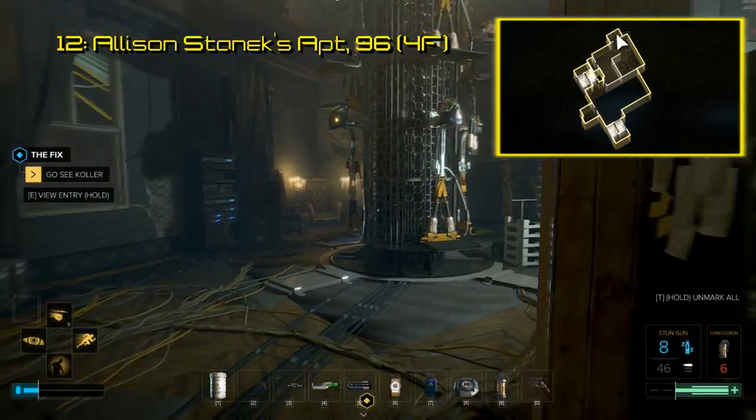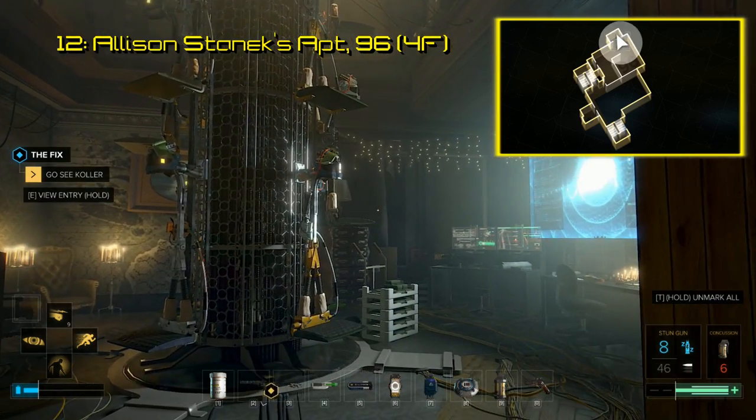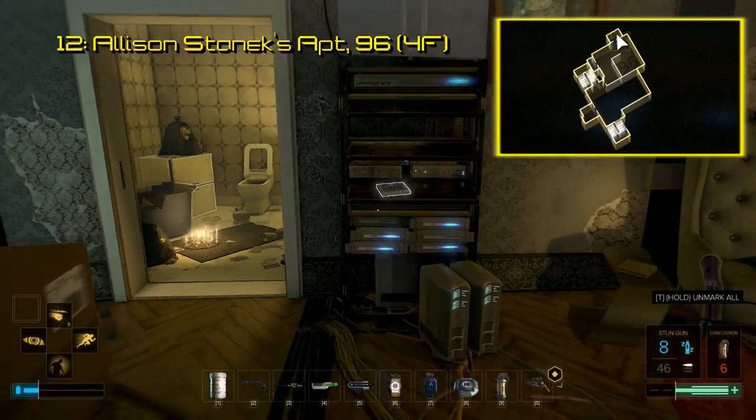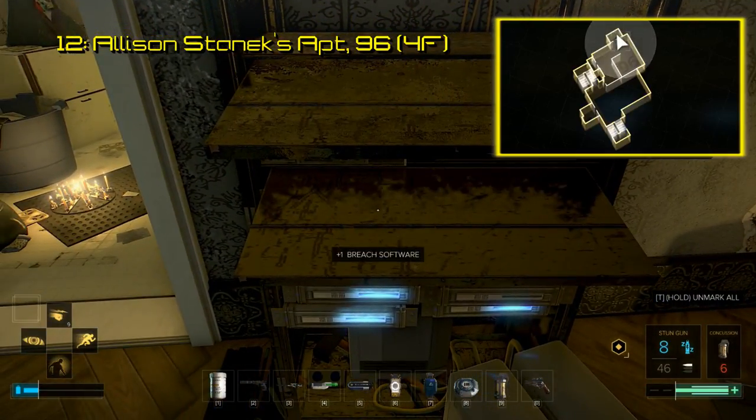The twelfth piece of Breach software can also be found in the Church of the Machine God on the fourth floor in Allison's apartment, which is number 96. The software is on a set of shelves right next to the restroom.